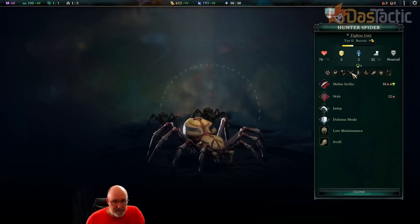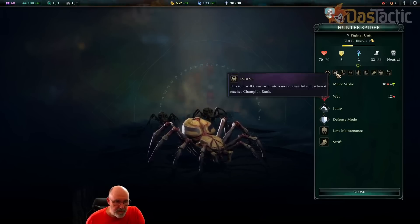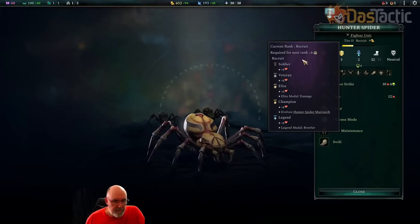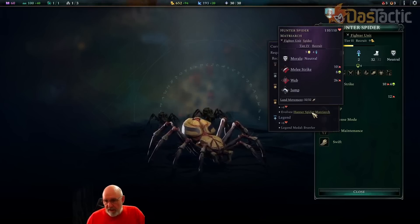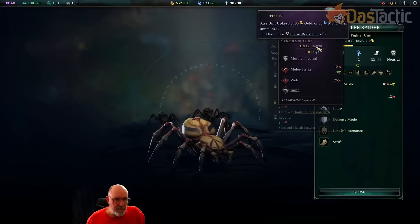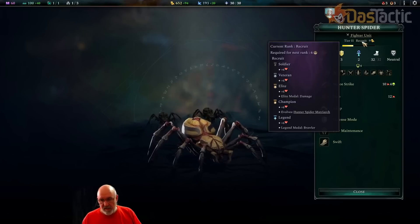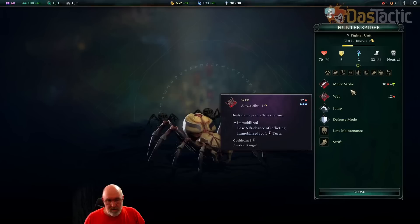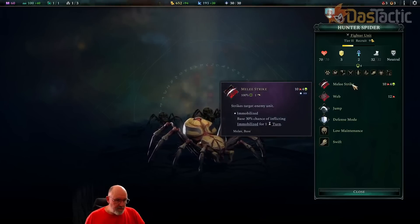It's a fighter unit — an outright melee unit. It has expedited underground movement, moving faster on cavern floors, mushroom forest, fungus fields, and rocky terrain. It also has Evolved: this unit transforms into a more powerful unit at champion rank. Hovering over the evolution, if it reaches champion level it becomes a hunter-spider matriarch — a tier four fighting unit, which is very, very strong. A lot of games you actually don't get to bring in the high level unit; you have to wait for the evolution, which is a great change. It's also an animal unit with a melee strike doing a little blight and physical damage.